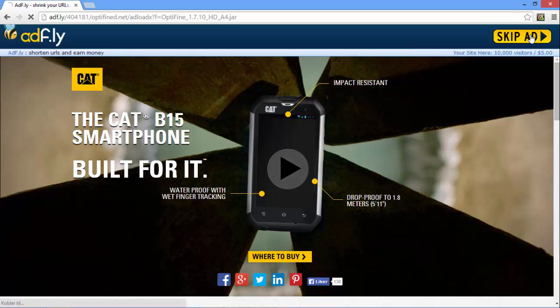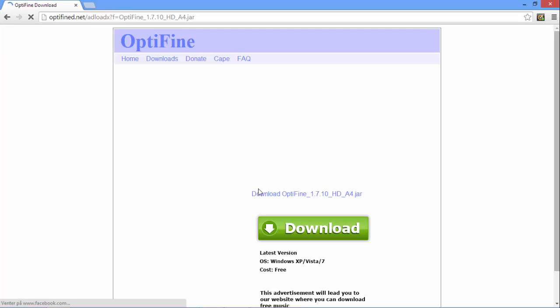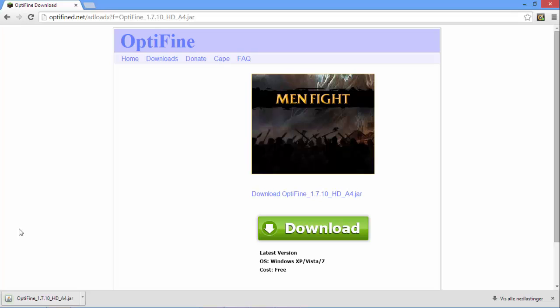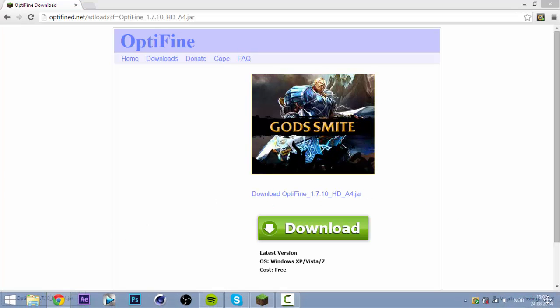Click skip ad, then download, click keep, and then just drag it to your desktop or a place where you can remember it.